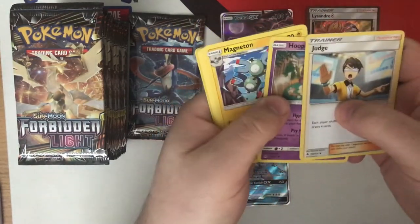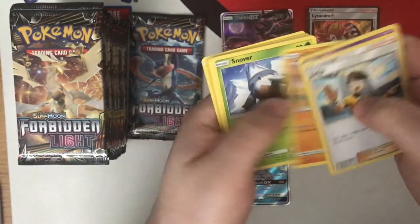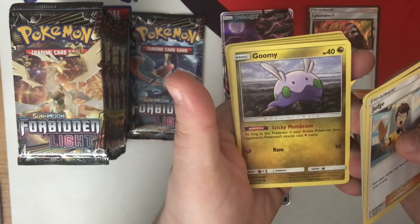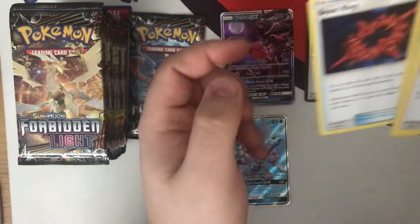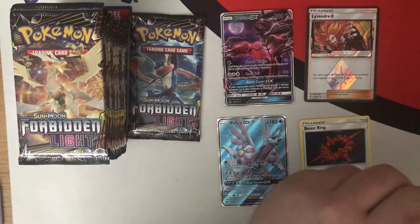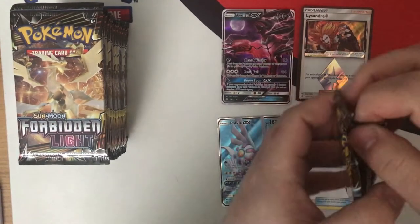Pack sixteen — Judge, Hoopa. Hoopa, I've said it many times before: Eric Cartman from South Park. Magneton, Goomy. There's the Goomy that you're wanting — pre-release MVP Goomy. And the other Goomy. Beast Ring — yes, we will take Beast Ring all day long! Beast Ring — terrific card, rare trainer in the set. You always want to be seeing these guys. They're fantastic. I'm happy with that.